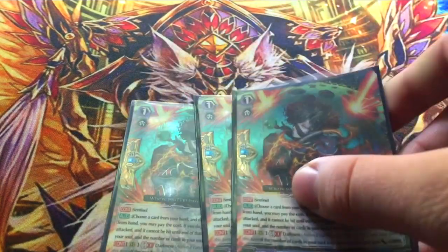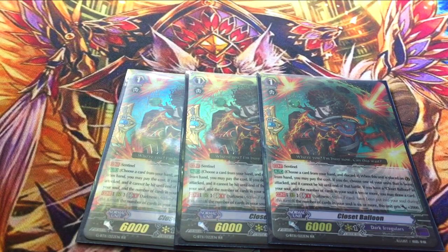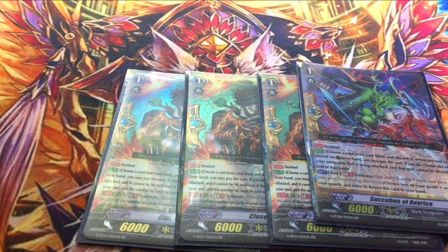Onto the grade ones. Three copies of Closet Balloon — when you guard with the PG skill and discard, if you have ten or more cards in the soul and there's a copy of him in there, which nine times out of ten there will be, you draw a card. So it's free. And then one copy of Succubus of Avarice. If you remember from the Blade Wing video: GB1 Darkness, you sacrifice off a grade one or lower rear guard and pull her to your hand from the soul. I ran four Closet Balloon for a while, but it is kind of nice to be able to get something at a moment's notice. Because it's Dark Irregulars and you soul charge so much, you will get a copy in there.